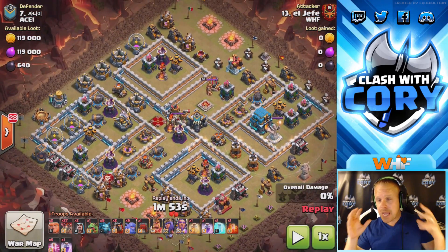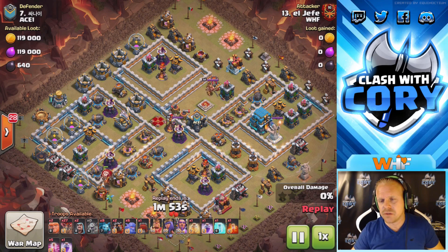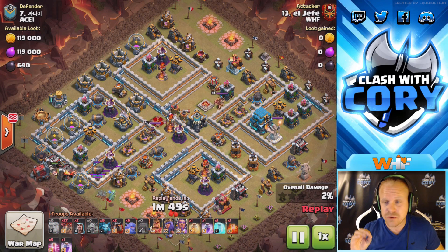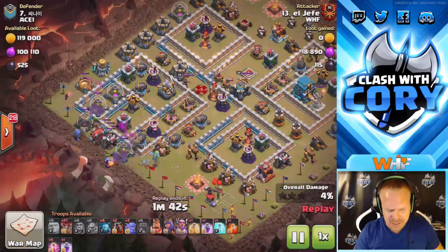He plans on using the warden ability to get past that giga bomb. When the town hall goes down, if you don't use a warden ability and you've got loons in the area, they're done — there's no amount of healing that can save them from that giga bomb blast. So if you're not going to get the town hall down before your lava loon, you have to use your warden ability at the town hall if you want those loons to survive. He's going to give us a great example of doing just that.